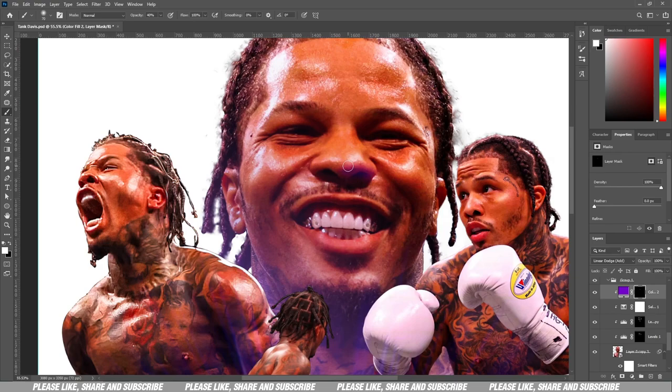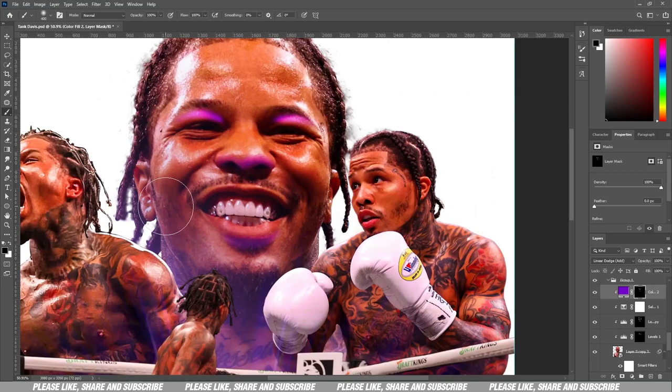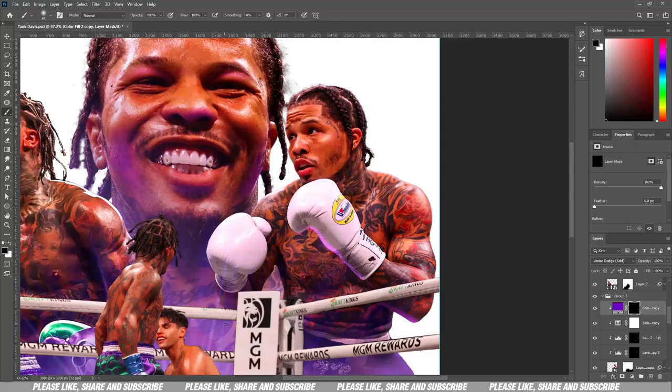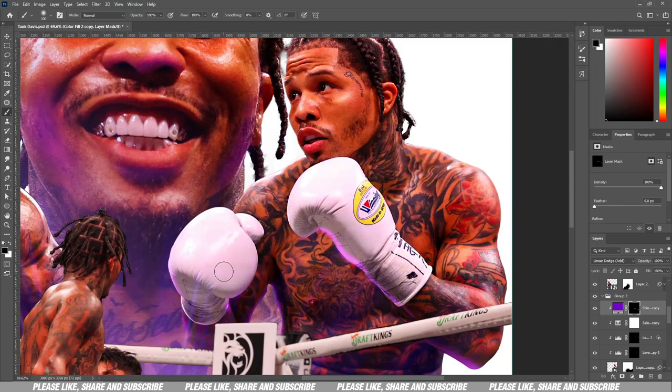Since the light is coming from below, it's going to hit parts of his nose, lower lip, beard, and a bit of his cheeks. For my lighting technique: I create a solid color, turn it to Linear Dodge Add, then invert the layer mask so everything disappears, then I just paint back the parts I need. I'm painting the right side of his face, the left side of his cheeks — wherever I feel the lighting is going to be. That includes his lower arm and boxing gloves.